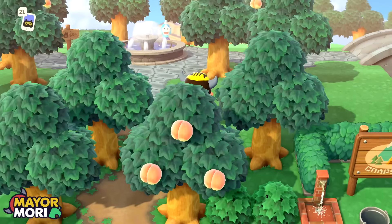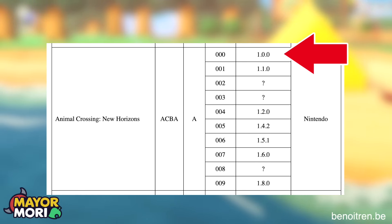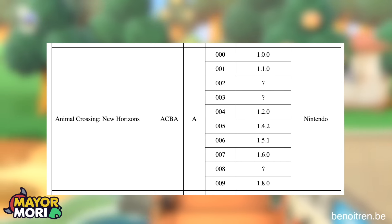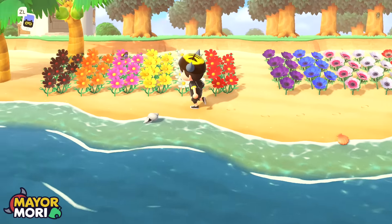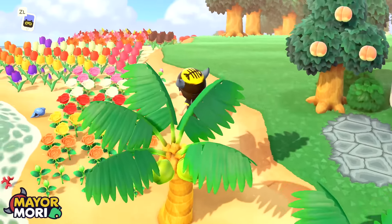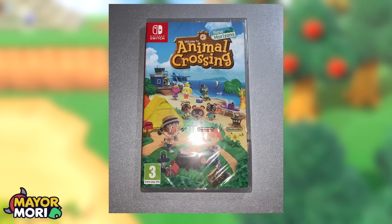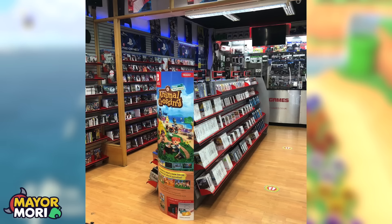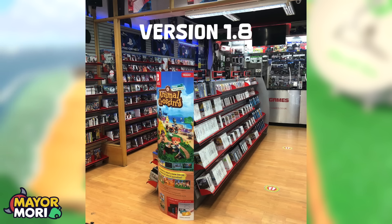Here's the thing. Currently, Animal Crossing New Horizons is shipped with one of nine versions, ranging from version 1.0 — the first print and launch copy of the game — all the way through to version 1.8, which was the Mario update. Which version you get on your cartridge depends on when the New Horizons cartridge was printed and shipped by Nintendo. If you have a sealed copy from 2020, it's probably version 1.0, but if you go out and buy a physical copy now, it will almost certainly be version 1.8.